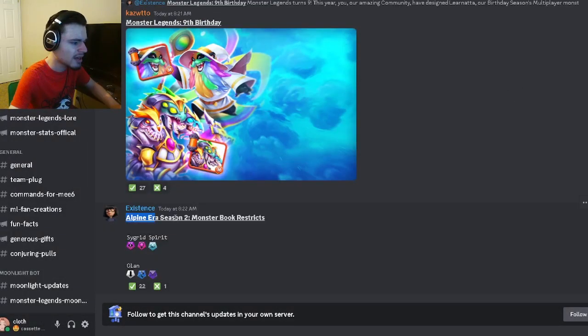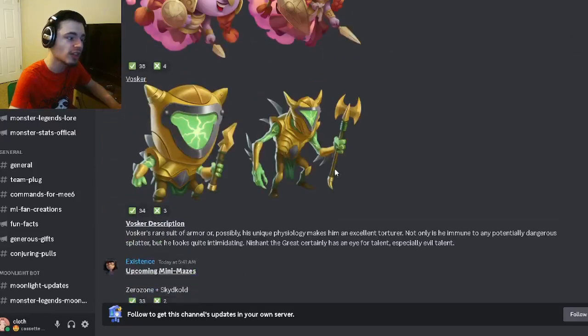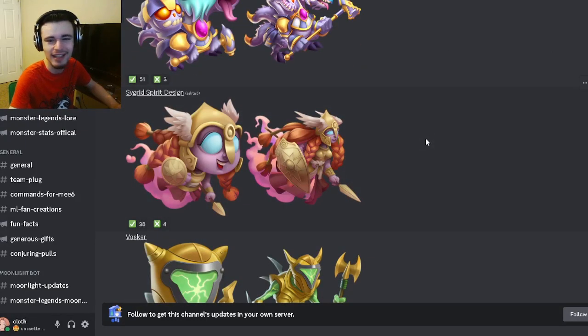We also have the Alpine Era Season 2 monster books for Sacred Spirit and Olin, so if you want to know what those are go and just take a look. Those are going to be all the leaks for this video. Don't forget to like, share, and subscribe for more videos like this. Let me know down in the comments what you guys are most excited for, and I'll see you guys in the next one — goodbye!